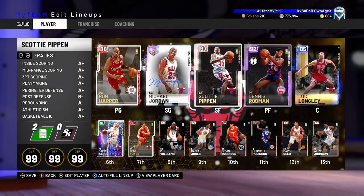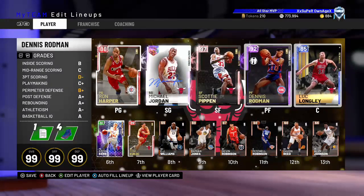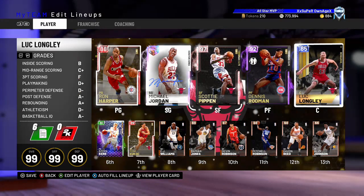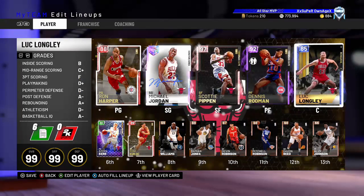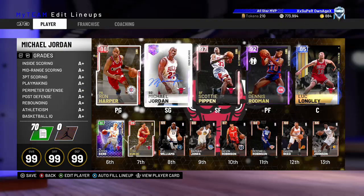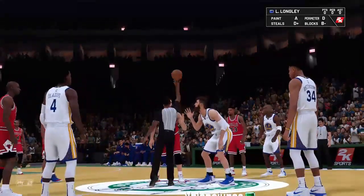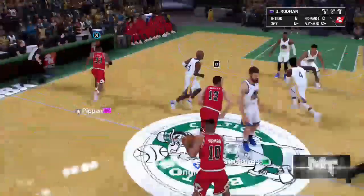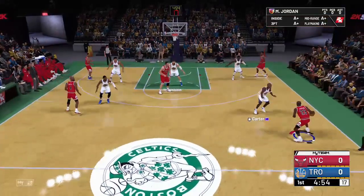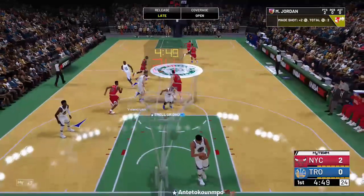Regardless, the team we're rocking with looks familiar — you might have seen it in the Finals. Ron Harper at point guard, Jordan at shooting guard, Pippen at small forward, Dennis Rodman, Luke Longley. This is Jordan's team when he won six rings. Let's see what we can do in MyTeam. Jump ball — we're on the road. Vince Carter vs. MJ — MJ drives, pull-up, the first jumper goes in!